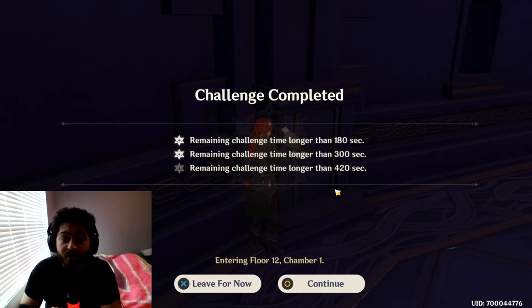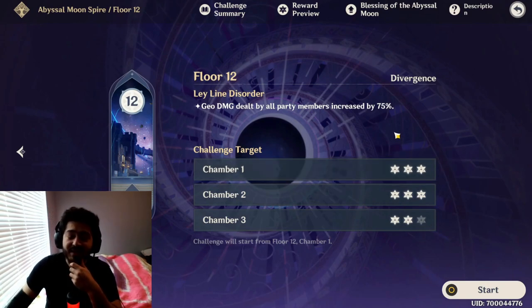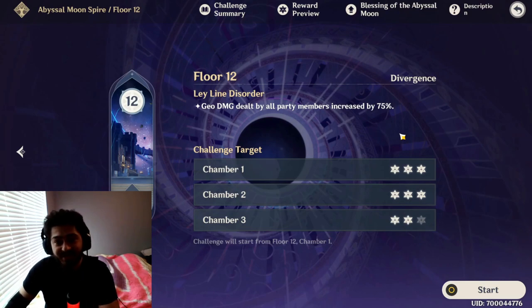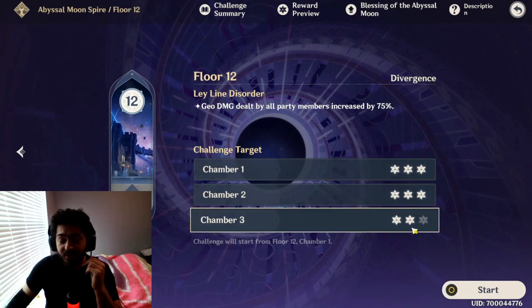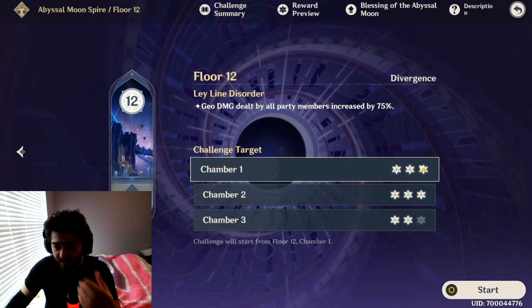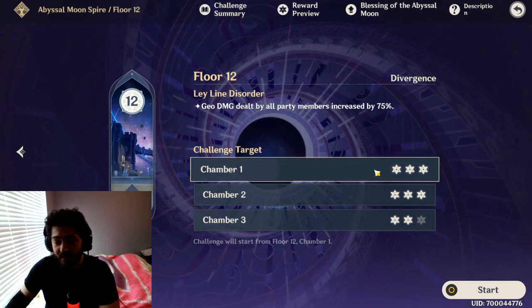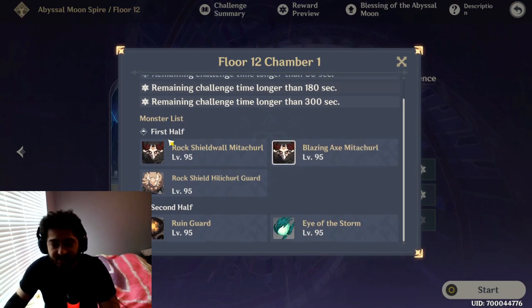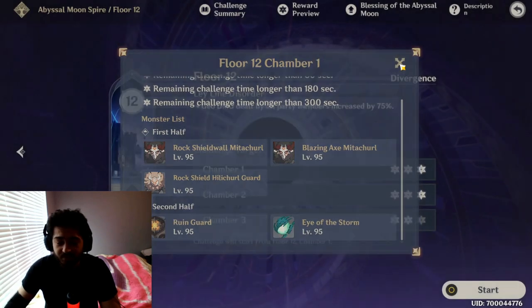Now we're going to get started with floor 12. This is so much easier than last season — last season I was barely getting 4 to 5 stars and this season I 8-starred it on my first try. I only have Zhongli, so it's not like I have Albedo or MC built out. If you guys do have either of those built out, you're going to have such an easy time with floor 12. This first stage is no big deal — I have the Stormterror get archer, so this should be no problem.